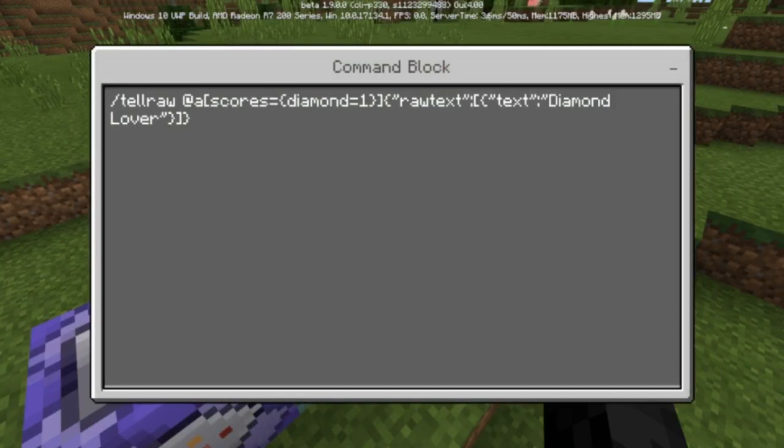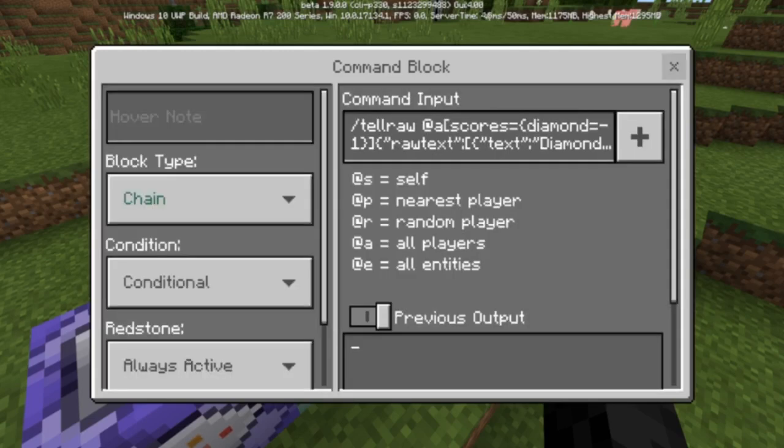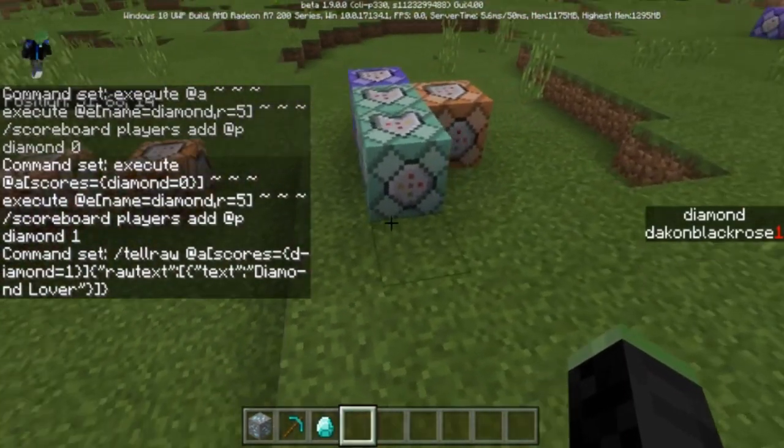Once you're given one diamond, the third command uses the new tellraw command — in 1.9 beta for Bedrock Edition we're using tellraw. If you have a diamond score of one it will display 'diamond lover'. You could change this to the action bar or title instead of tellraw, and you can add colors and everything like that. That's pretty much it.